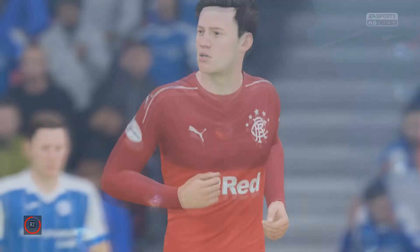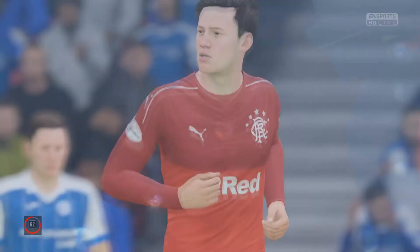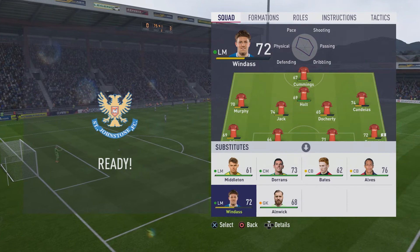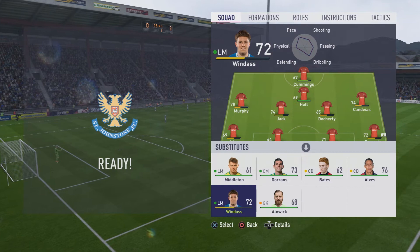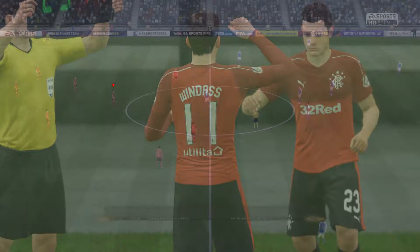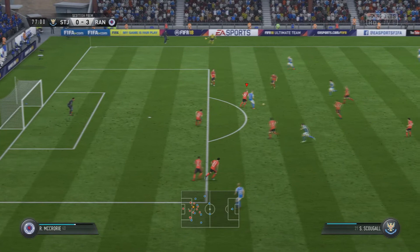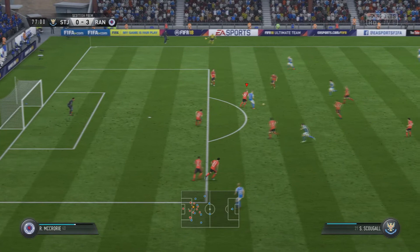Come on the boys in red - normally boys in blue but St Johnstone are playing in blue so we need to wing it a bit. Windass on fire, and with that I'm going to give him a well-deserved rest. He's got his hat-trick now. We're going to bring on Jason Holt and Middleton - let's see how they do. Looking forward to Middleton actually. Jason Cummings - let's see if we can get a go with wee Jason. And that's a lovely clearance from Ryan Jack. The ball goes wide.